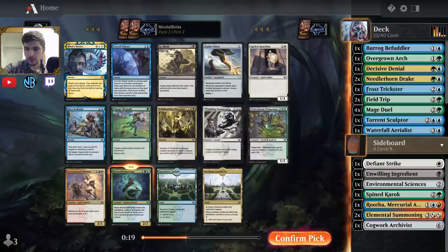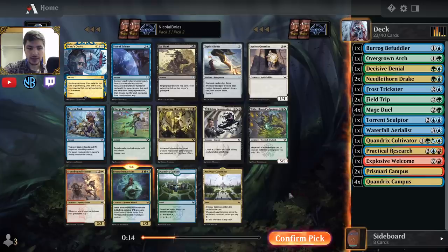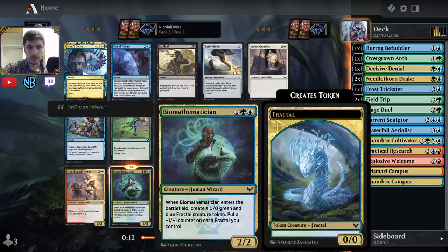Mind's Desire — that's kind of funny, really cool card. But I think I'm just going to take the Biomathematician — just a really efficient body that creates a Fractal. I have enough lessons now: Environmental Sciences and the two Elemental Summonings. And then I can splash my red cards — probably not Ruthha, but I can splash Explosive Welcome and Practical Research for some extra power in the late game.